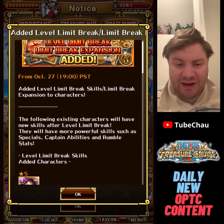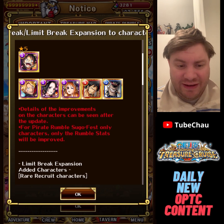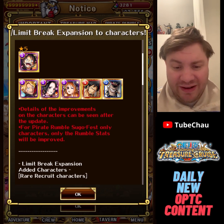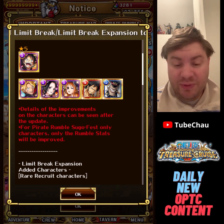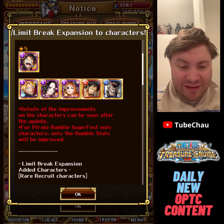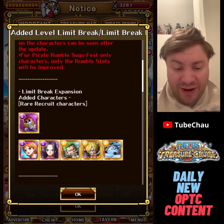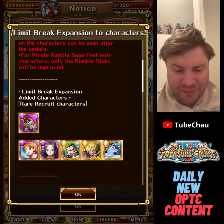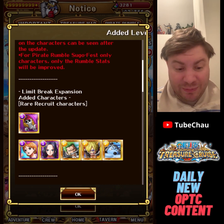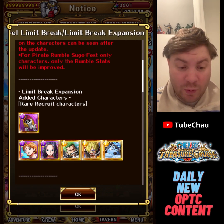We've got new level limit breaks and limit break expansions. I'll cover the level limit break in another video, but we're getting Halloween ones plus Law and Shiryu, who are two pretty good PvP rear recruits, so nice to see them get buffs. For limit break expansion it's Film Red rear recruits, and minus one CD for a few of them might be tempting, though the potential abilities are nothing special from what I've seen.